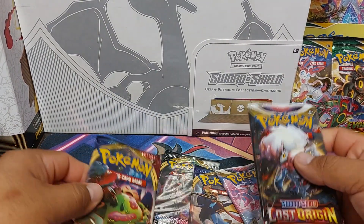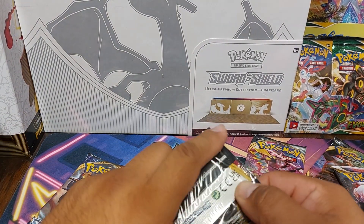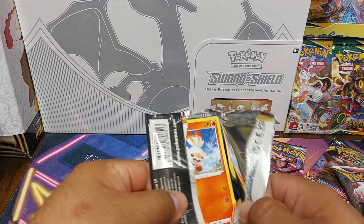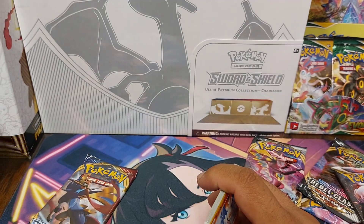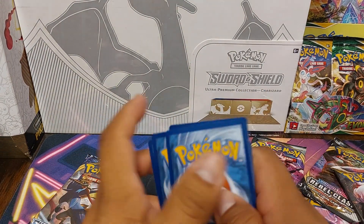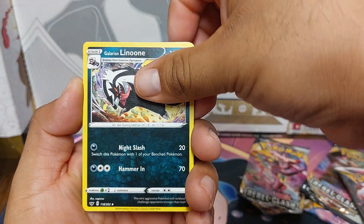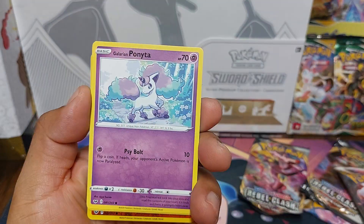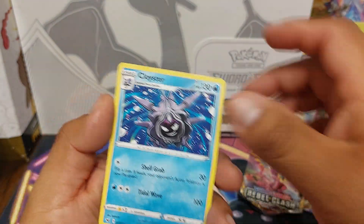Let's start out with Sword and Shield base. We got: Rolly Bike, Galarian Lannoon, Great Ball, Squirtle, Bunnelby, Cottony, Galarian Ponyta, Minccino, Krabby, Reverse Landuit, and a Cloyster.